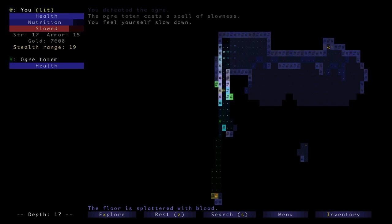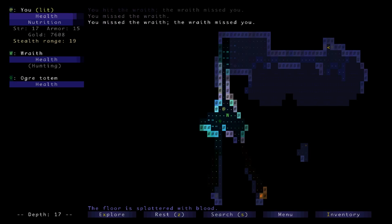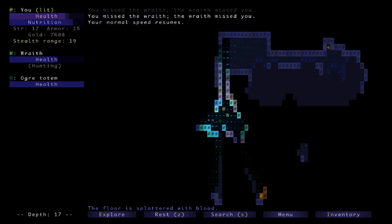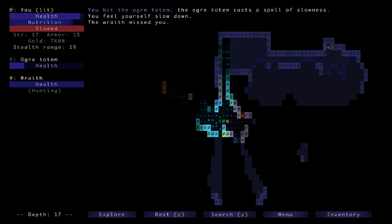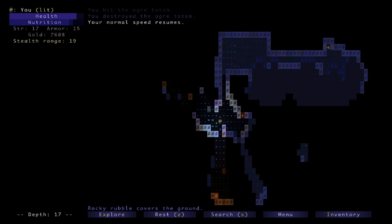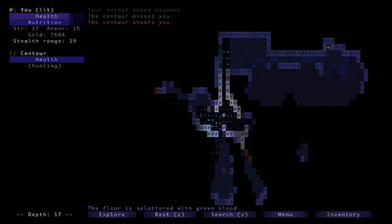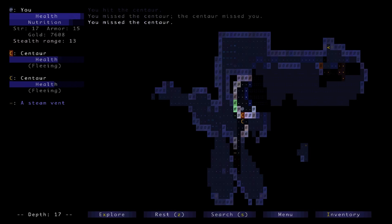I'm slowed now. There's a wraith — I don't think those guys are too bad, they just run away when you hit them. I need to get that totem out of the way. He's just running away. These guys run away and then they heal up really quickly, which is really annoying. At least I got that taken care of. There's a centaur — those guys shoot arrows and are super annoying. I think I'm going to try to door dance these guys if I can.